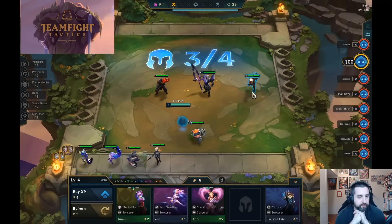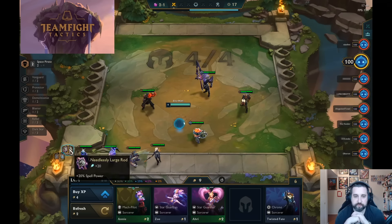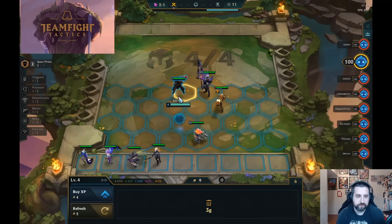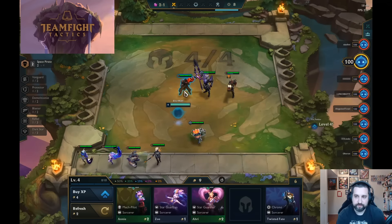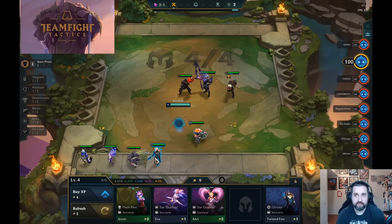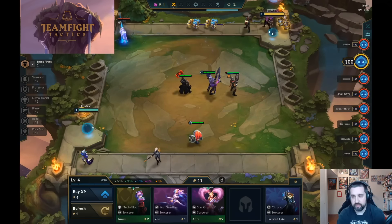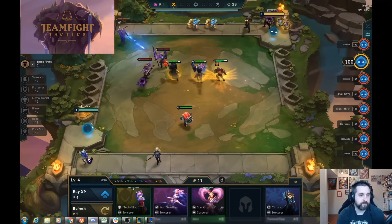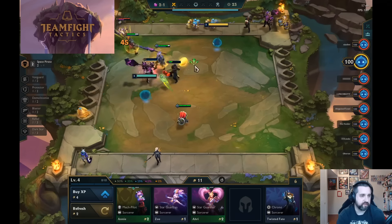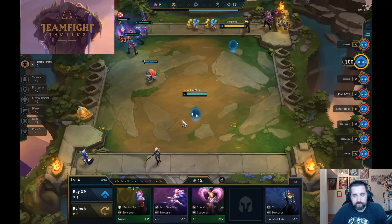Now here again we actually get a really good econ start. We're sitting at 10 gold, so we're going to level to 4. I decide to try something kind of risky here - I decide to go Space Pirate. Space Pirate is one of our newer synergies. For those of you that liked Pirate, it's kind of like that, only a little bit different. Instead of just running Pirate and getting gold, what happens with Space Pirate is every time they get a kill - do the killing blow - there's a 50% chance to drop a gold. And it is not pure random, it is weighted. So you're not going to see 6 gold from a single round. But this is a pretty good econ build into a good econ start.